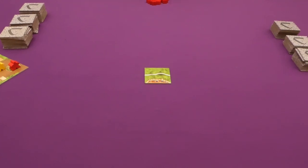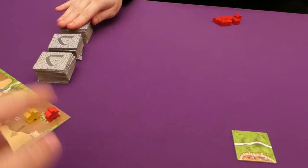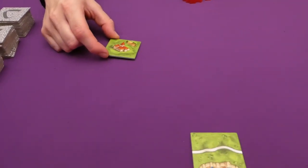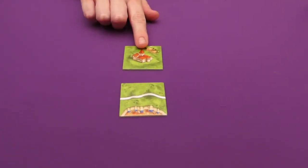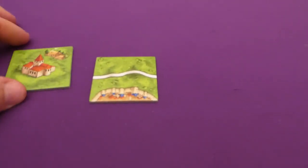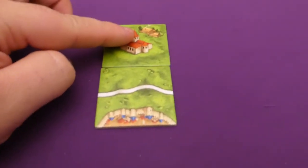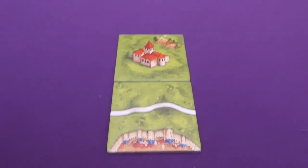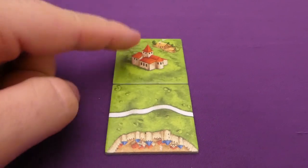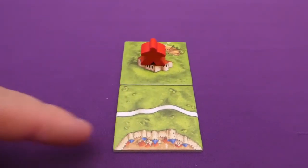On your turn you simply draw a tile and decide what to do with it. Jade draws first and gets a monastery tile. The first thing you must do is place your tile — tiles must match: green on green, road on road, city on city. That is the only valid placement for this tile. After placing, you may optionally place a meeple on that tile. Since this is a monastery, Jade can place a meeple on it and will need to completely surround this tile to score nine points.